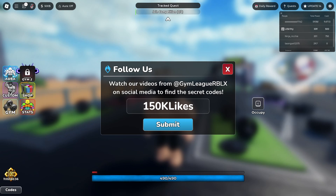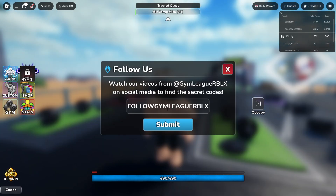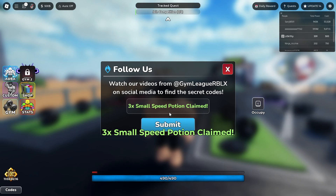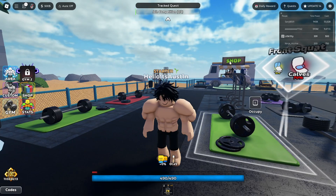Code 150KLIKES is going to give you guys five aura rerolls and five pose rerolls. We then got code DEFLATION — use it for a Mega Potion. That code is going to give you guys a Mega Potion. We got the code FOLLOWGYMLEAGUERBLX — make sure you guys enter that code right there. You're going to get three small speed potions. I just redeemed it.